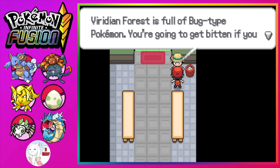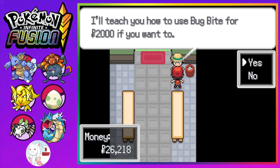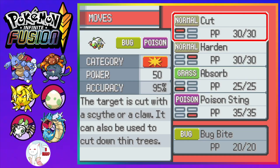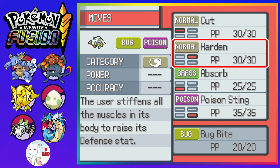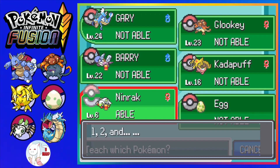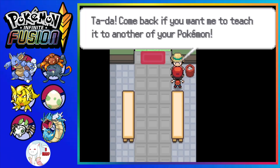This allows me to essentially skip the forest, which is kind of convenient. Resourceful bug Pokemon — you gotta get yourself a bit if you don't have bug spray, or you could just try biting the bugs back and teach Bug Bite. We don't need Cut now, I guess. These aren't great, but it's good to have some sort of Poison-type thing. Cut's decent — it's okay for now.